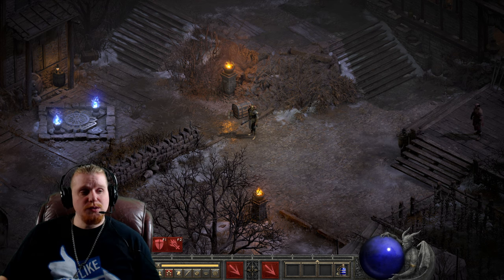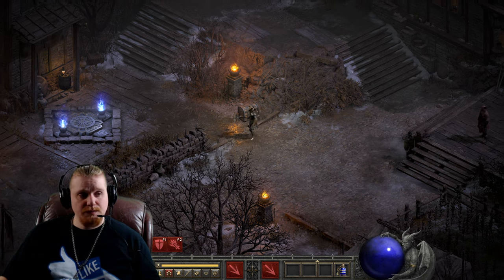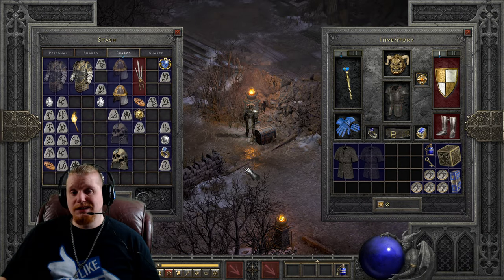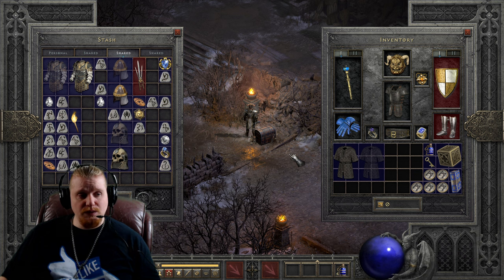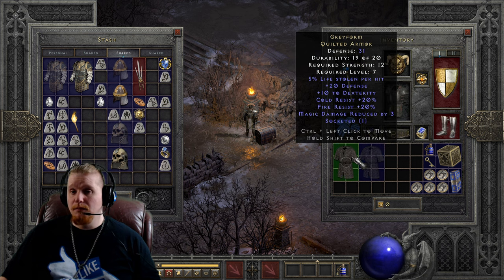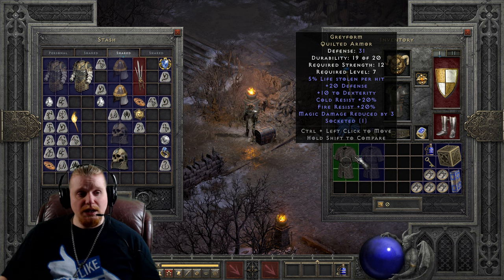Welcome to another episode of Unique Items. Today we're going to be looking at an armor that some of you may not even know exists. It's a little bit rare to find outside of normal Act One — this is the Gray Form Quilted Armor. It's a freaking amazing low-level piece of armor and something that any new ladder starting character would be absolutely glad to have on their journey upwards.